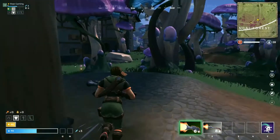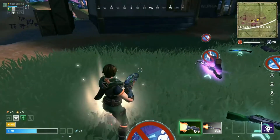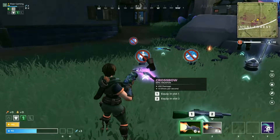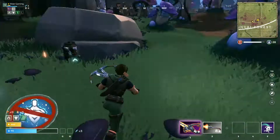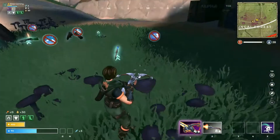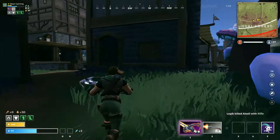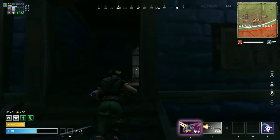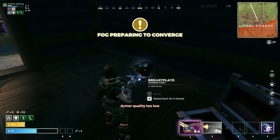Someone died here. Ooh, crossbow! A helmet as well. And is that a pair of boots? I don't mind if I do. I'm not really sure what's going on here - that's the sort of fog coming in. So in here... armor quality too low.